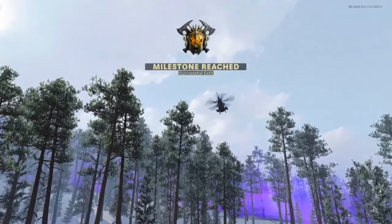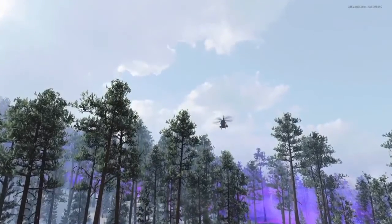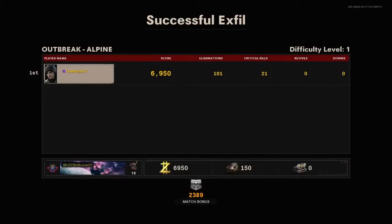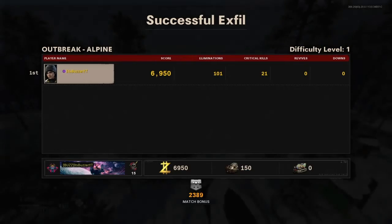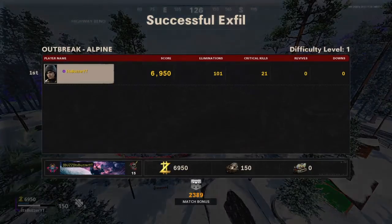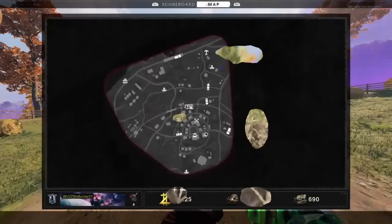The second Outbreak challenge is: eliminate 250 zombies. That is easy — you will get this over time just by playing the mode. You can use any weapon and any method. 250 zombie kills is all you need.